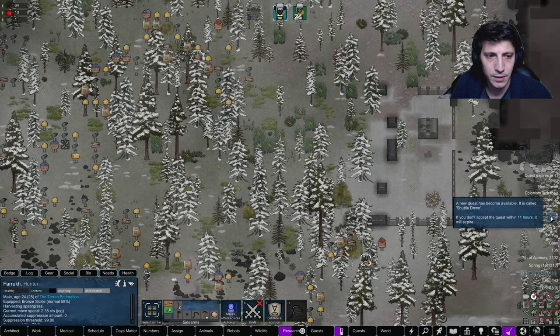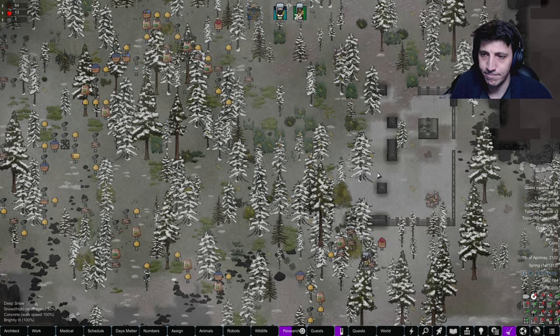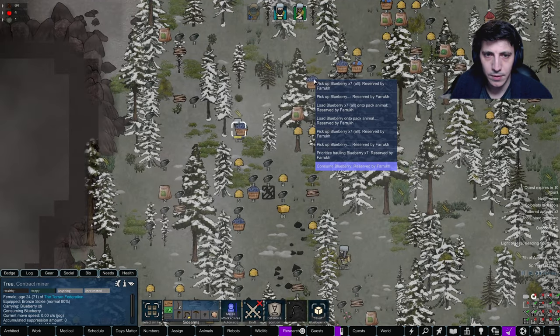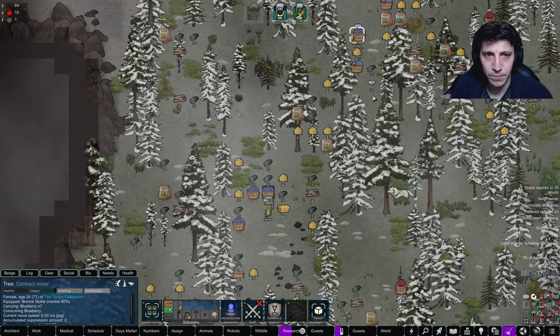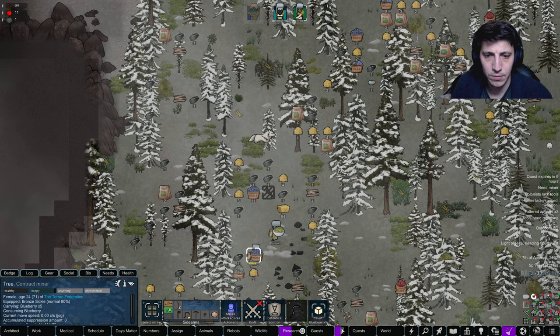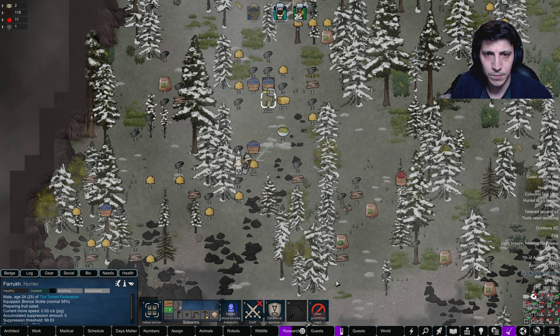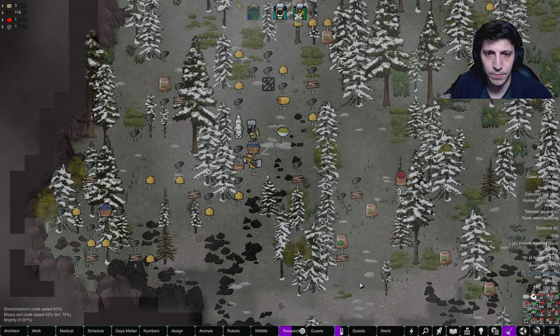Alright, things are looking pretty good here. Shuttle down - we can get some good will, some mild steel. Haul all this stuff inside - let's grab all this, why don't you haul this? Come over here and butcher. Come over here and butcher. Yes, eat - there we go. Go ahead and eat some. There you go.